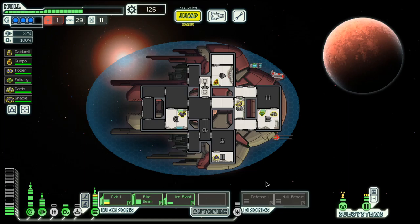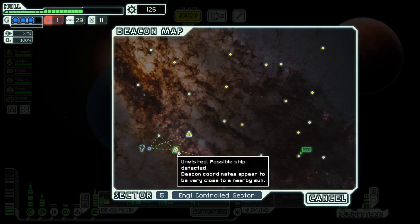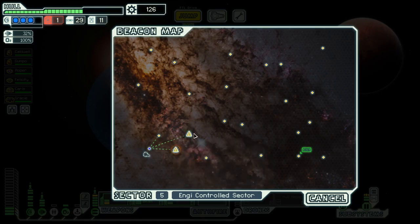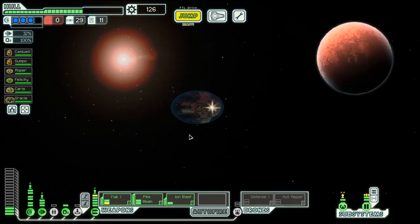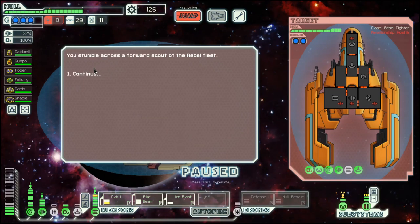We have three shields, we have a defense drone, so overall pretty good. Also a bit of scrap to spare, but we are pretty low on the fuel side, so we need to do something about that. Let's go here and hope we can find some fuel in this fight.